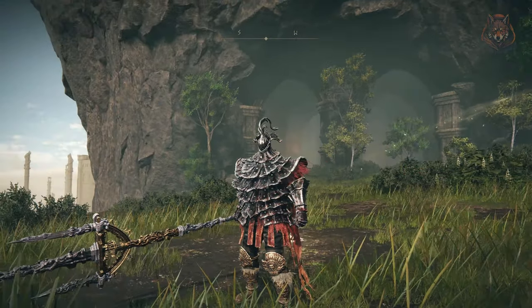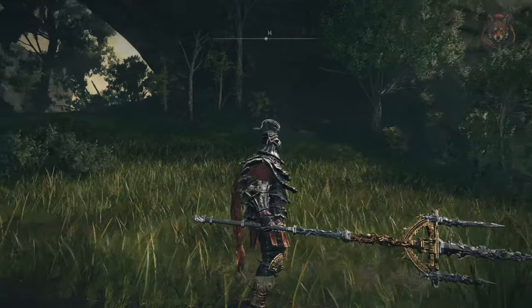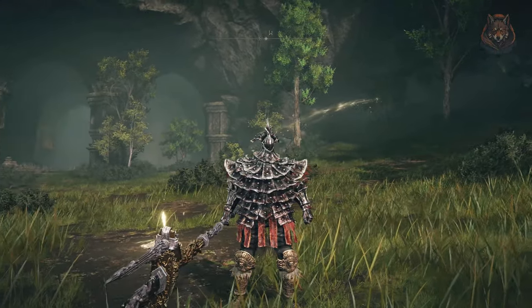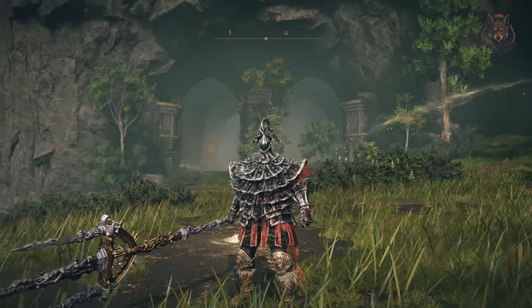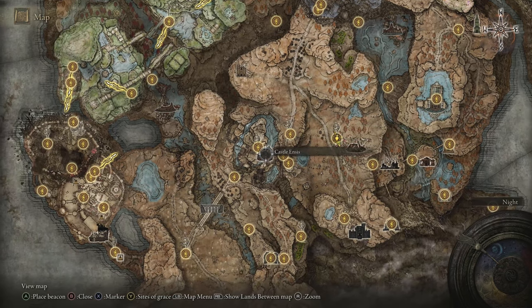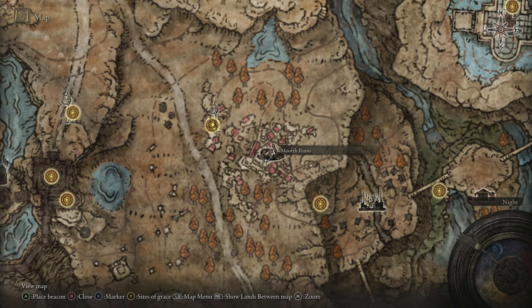Hello and welcome back to another Elden Ring DLC guide video. In this one we're looking at how to get one of the better armour sets in Shadow of the Erdtree called Gaius's armour set. You can technically get this as soon as you finish Castle Ensis, although you must defeat Gaius for the armour — he's extremely difficult to beat, and I'll show you a cheese way how to beat him if you prefer that.